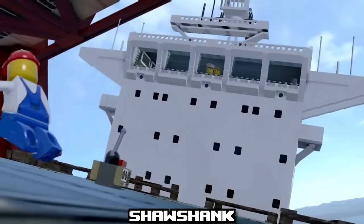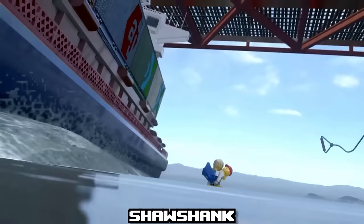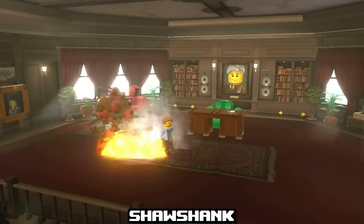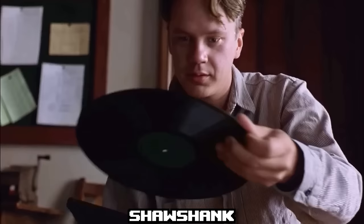Our final entry for Layer 1 takes us to LEGO City Undercover, where we get to play a mission titled Albatross — a spoof on The Shawshank Redemption, even including a character named Blue as a reference to Morgan Freeman's Shawshank character named Red. Many of the areas of this mission are direct parallels to the movie, including the opera scene.